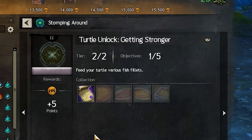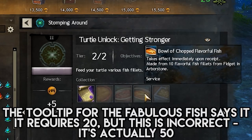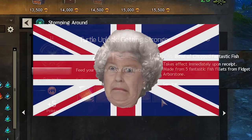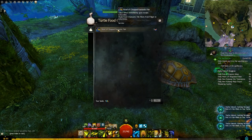The next part, Getting Stronger, is exactly the same as the previous, except it's fish-themed. You'll need 100 fine fish fillets, 50 fabulous fish fillets, 10 flavorful fish fillets, and finally 5 fantastic fish fillets. After you've got the fish, do the exact same things as before and hand them over to Fidget, which will complete the collection.